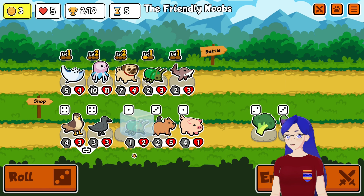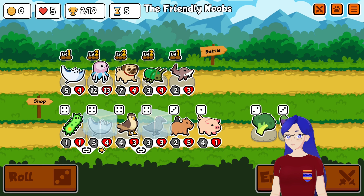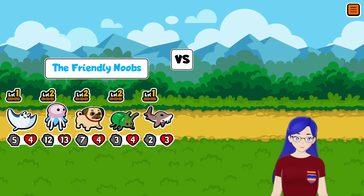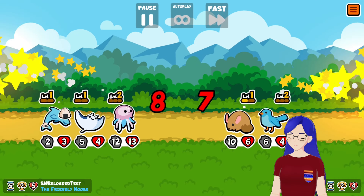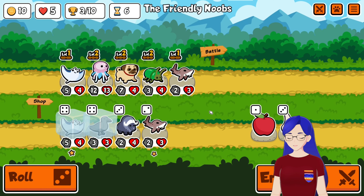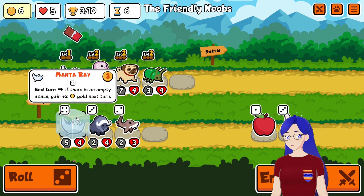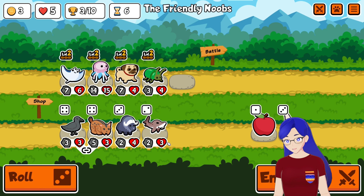Here we have Manta Ray and two Crows, and it's like, well, we should take the Manta Ray. At this point I should have sold probably the Beetle or the Blue Sturgeon, but I forgot about the Manta Ray I had just purchased. Bringing in a Crow, we have the Manta Ray, so we're able to get the level 2 Manta Ray right away.